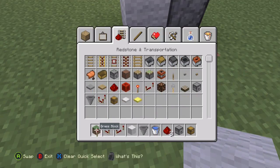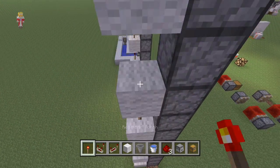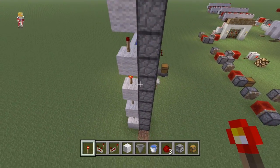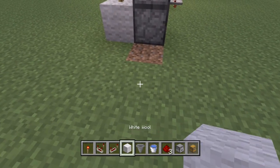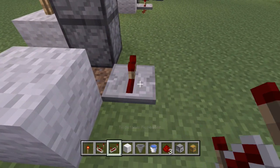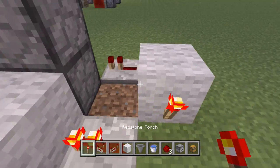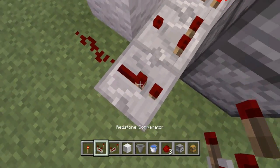Then get some redstone torches — really, really simple, they're both really simple designs. Place these up here. Then you're going to have a block, a repeater here, a repeater here, a piece of redstone, a torch on this side, and then a comparator there.